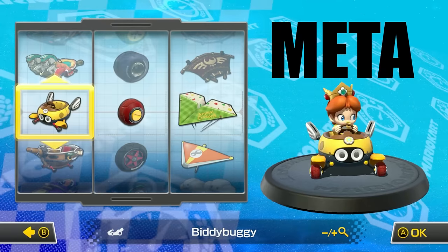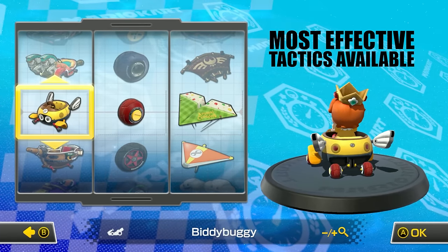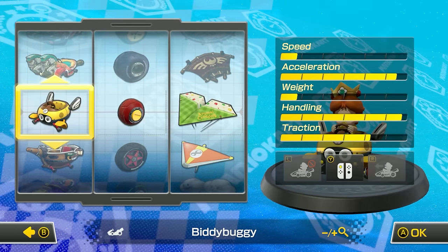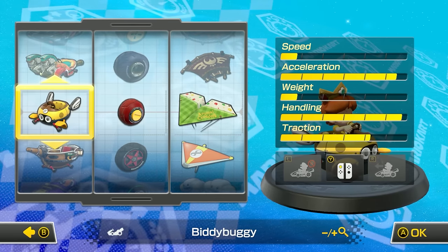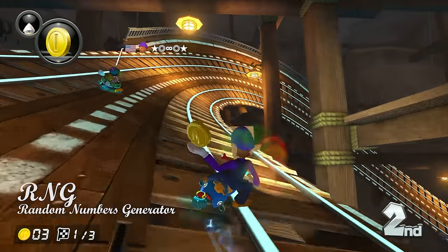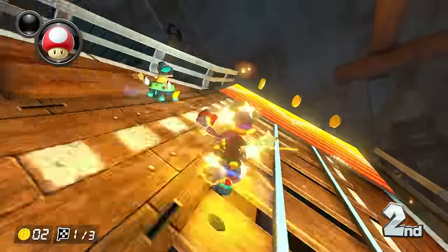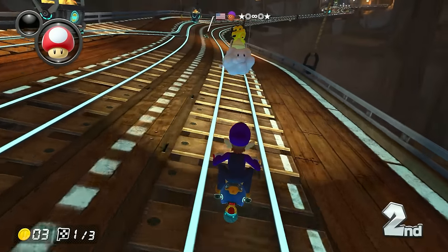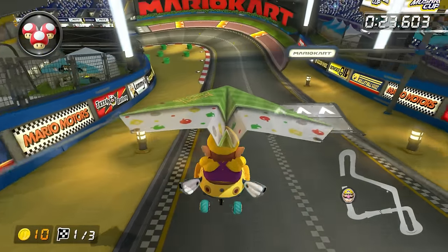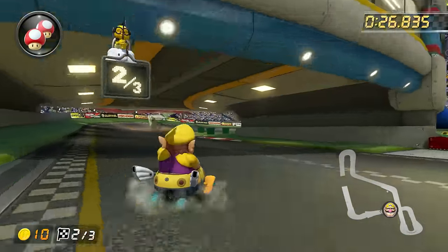Another word often used in gaming is meta, which stands for Most Effective Tactics Available, and basically means what strategies are considered optimal. If someone asks about the meta build in Mario Kart 8 Deluxe, they're pretty much wanting to know what kart combination gives the best overall stats. The term RNG is short for Random Numbers Generator — this is what makes up the luck factor of video games. One example of RNG in Mario Kart 8 Deluxe is what item you get after running into an item box. I'll also be talking about techniques such as Soft Drifting, Super Bounce, and Glider Vectoring, which will be explained in a later chapter.